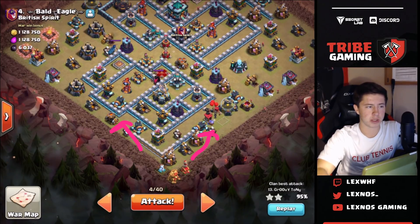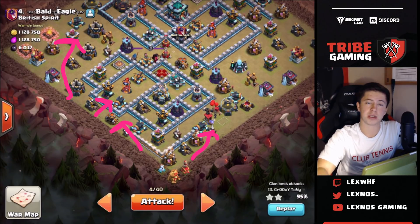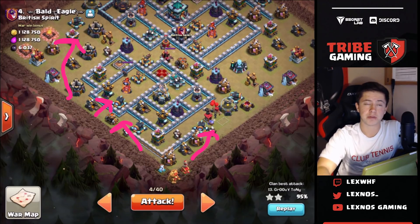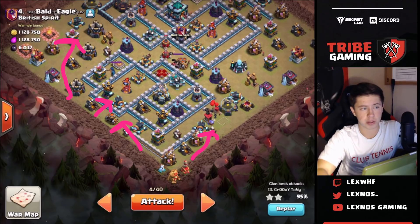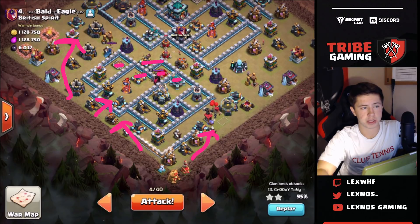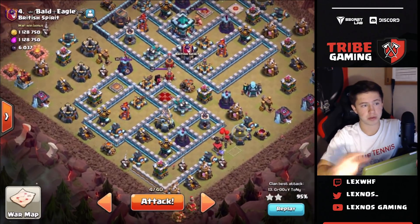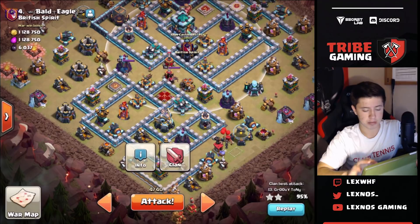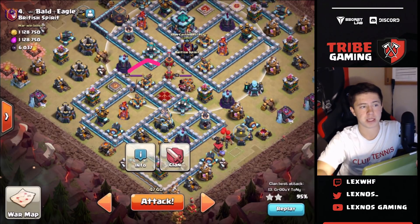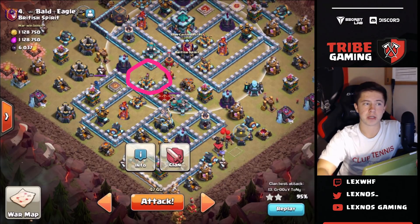The pekka goes this way, the queen starts walking this way, my BK will funnel this side, then I'm going to wall break right into this inferno compartment. The inferno is on single target so I don't need to freeze it early - I can wait until it targets my queen. I am going to take two freezes though so I can be careful and make sure I don't have to pop my queen ability too early. There's also two enemy heroes, xbows, and a scatter shot so it might need the freezes or even the queen ability. I'll take a jump and drop it over here so the queen can keep going and take out this wizard tower, scatter shot, sweeper, and other xbow.